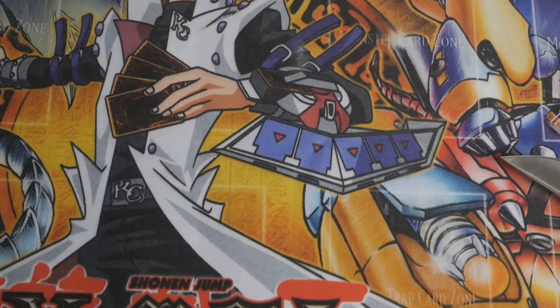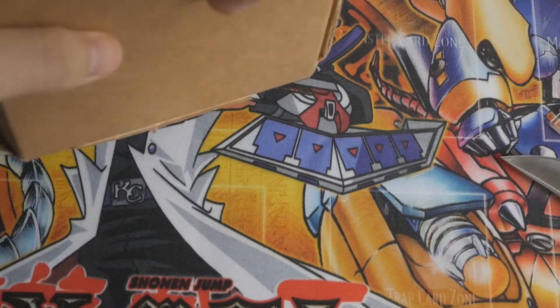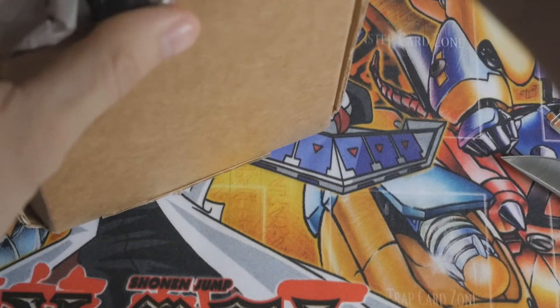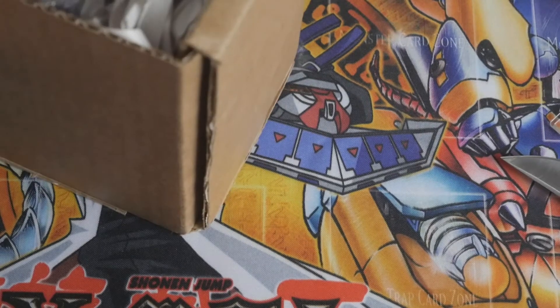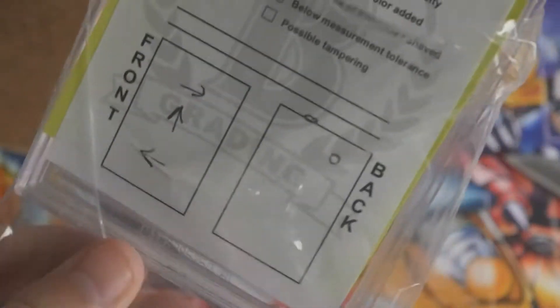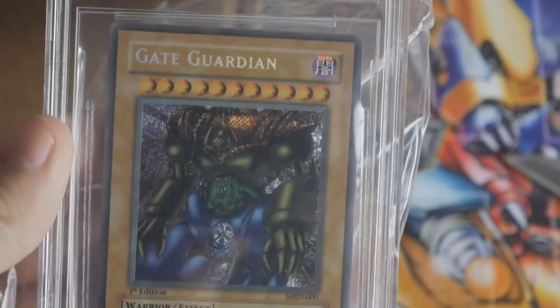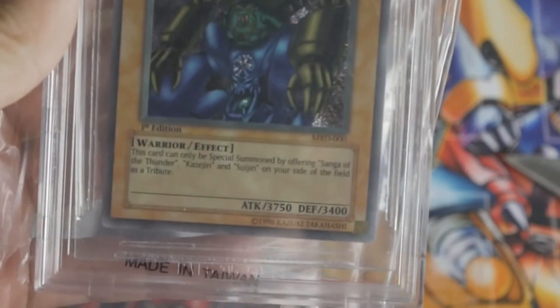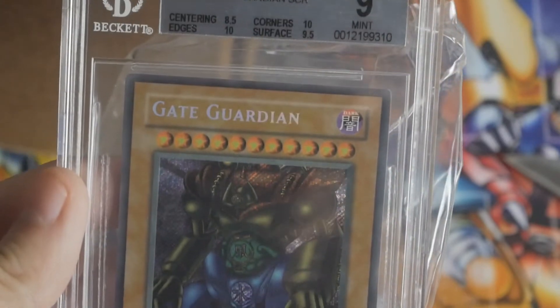Let's get right into the mail. How many cards is this, like five? That's usually about how many I send in at once. So let's see. Check this out — this was a Gate Guardian. They gave it an 8.5 centering. Look at those beautiful sub grades — 8.5 centering, man.